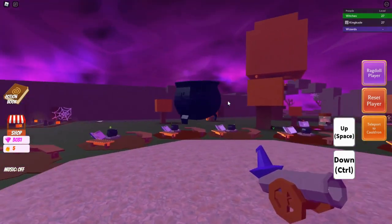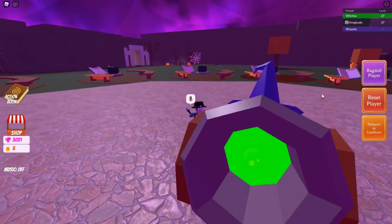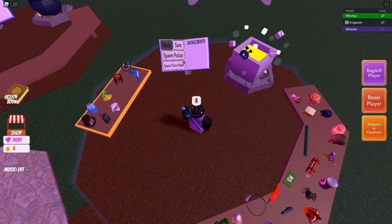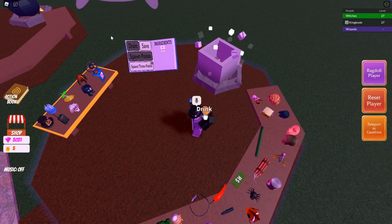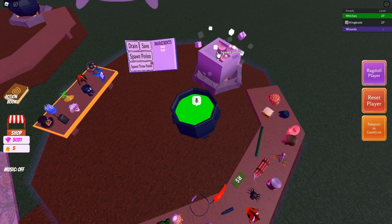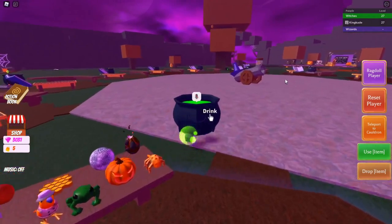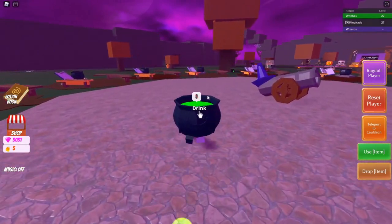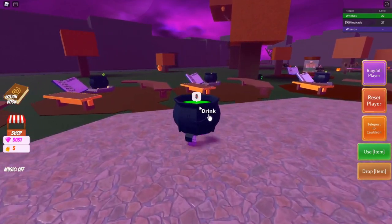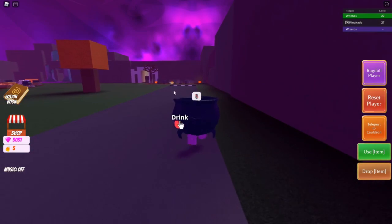Let's go ahead and try this again. Teleport back to cauldron, toss this in, grab it, then toss a death shrink potion in there. You can actually wait to use this - just hold the death shrink potion, go to the spot where you want to be, and then use it. That way it's easier to move around.